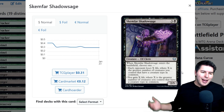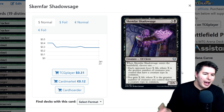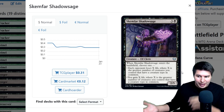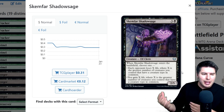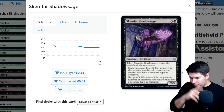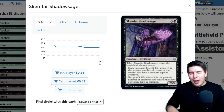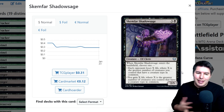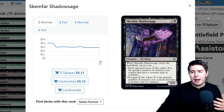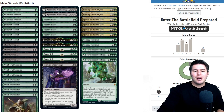Skemfar Shadowsage is a four-mana 2/5. When it enters the battlefield, choose one: each opponent loses X life where X is the greatest number of creatures you control sharing a creature type, or you gain that much life. As a free elf hit off Herald Unites the Elves, this could immediately do five points of damage to their face or gain five life. As a one-of I'm tempted to go two copies — it can win the game immediately but may be dead in some matchups.